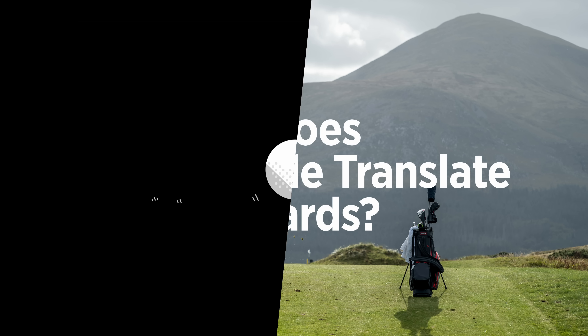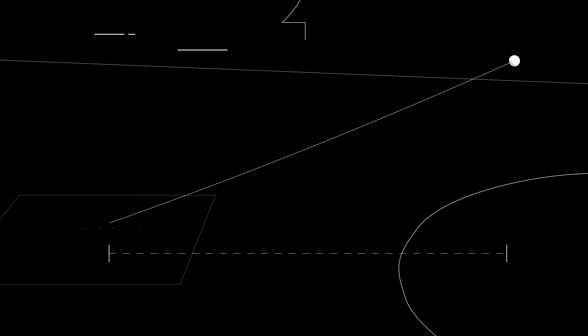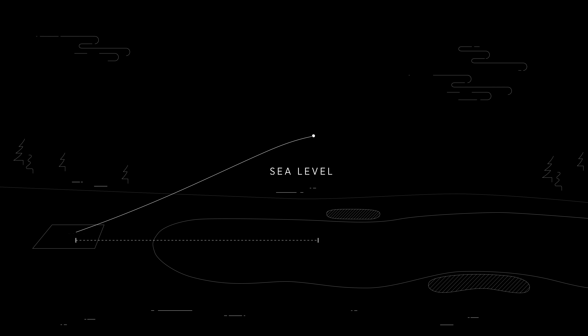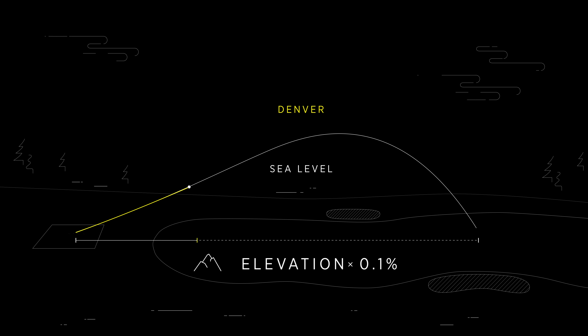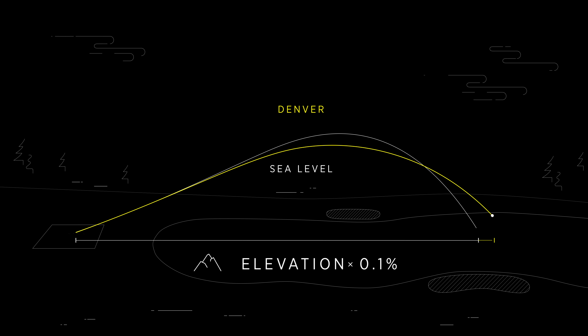You can calculate the distance gain you will experience compared to sea level by multiplying the elevation in feet by about a tenth of a percent. For example, if you're playing in Denver at a mile elevation, the increase is about six percent. If you normally drive the ball 250 yards at sea level, you will likely drive it about 265 yards in Denver.